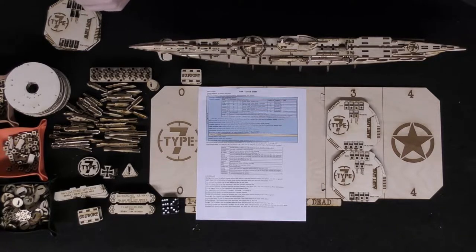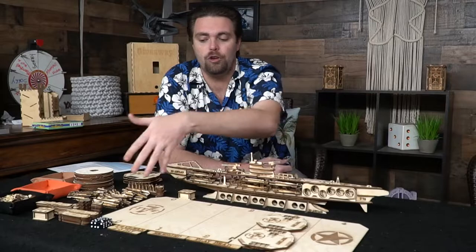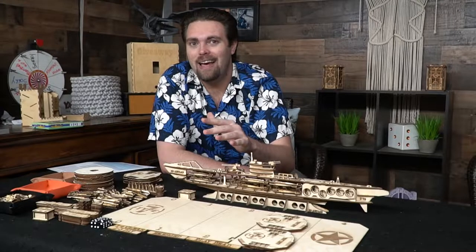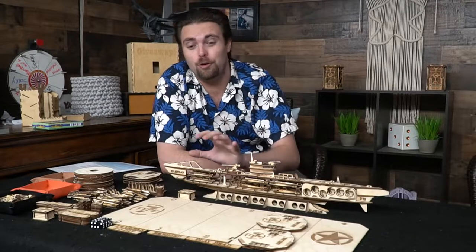You choose weapons for your boat based on the campaign and the historical year. You'll start on the overworld, move around spending fuel tokens — I believe you start with ten — and spend those to maneuver during the game and move from the overworld into certain areas. You'll roll to determine day or night, stormy or clear weather, whether you want to encounter more or fewer enemies, and then roll to see what type of enemies you fight.